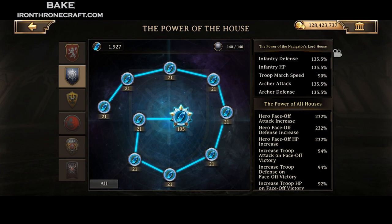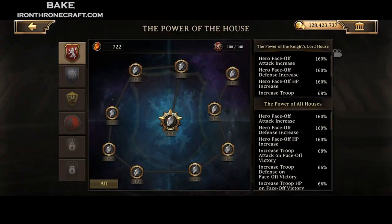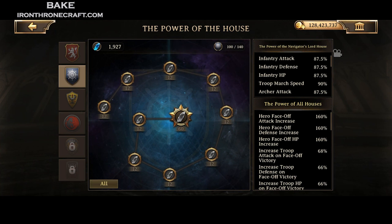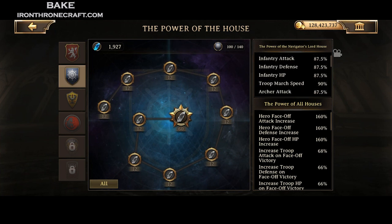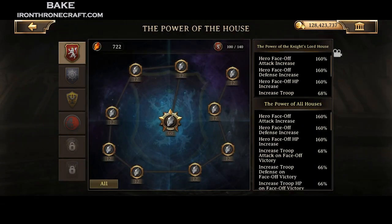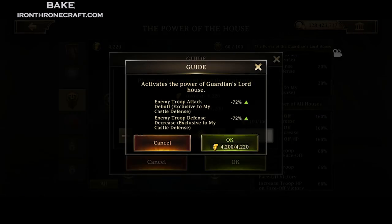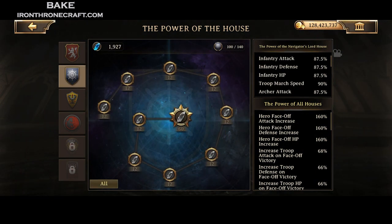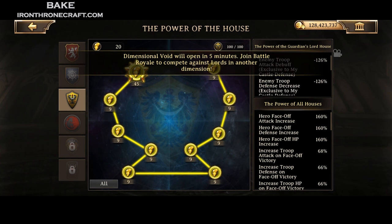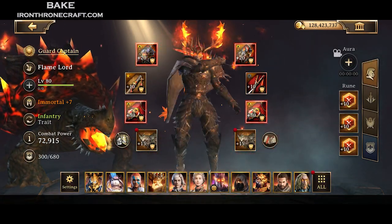Blue stones give you a lot of single-type stats overall. The purple stones now add some HP debuff. What I recommend for your power of the house: this is my guard captain — he's at 100 out of 140 on the blue stones. You want to maximize those blue stones on your guard captain first, and number two, maximize your yellow stones on your guard captain. It takes 4,200 — do that and it'll pop all the way up. You're probably going to be low on stones now because these require a whole lot. So make sure you are focusing on certain heroes and getting them upgraded.